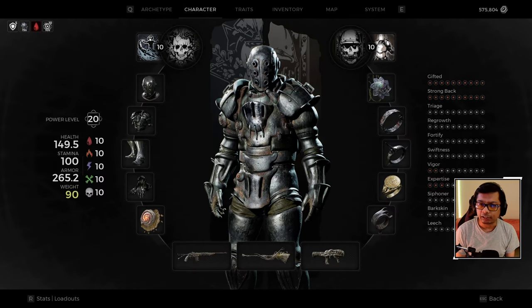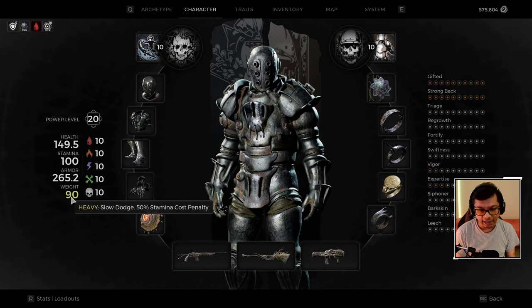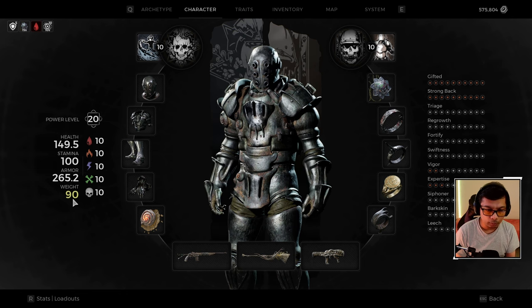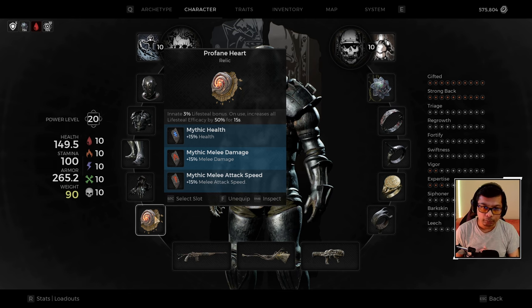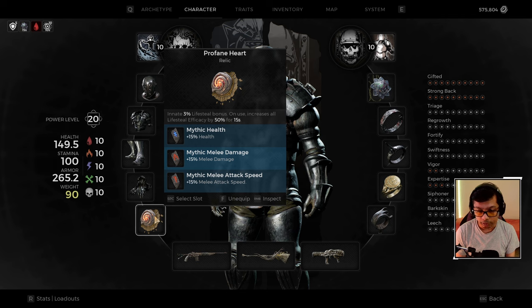For our armor set we're using the Leo Mark II full set, which gives you exactly 90 weight so you still have medium rolls with our traits. For our relic we're using the Profane Heart with 15 health, 15 melee damage, and 15 melee attack speed. I recommend attack speed more than anything else — the faster you attack with this hammer, the more you lifesteal.